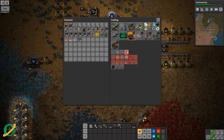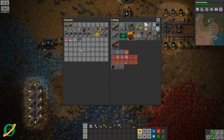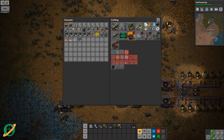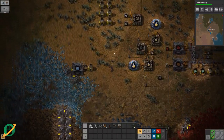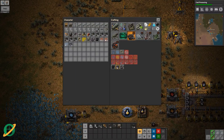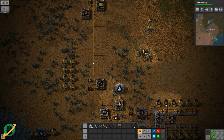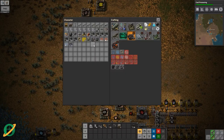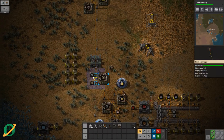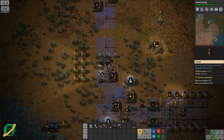Let's have a look at what the crushed rock is made in — an ore crusher. We don't have any of those, of course. Ore sorting facility — burner — let's just make a burner crusher. We probably have stone brick, don't we? All right, let's make one of these and pop it here and we'll get our slag turned into crushed rock.